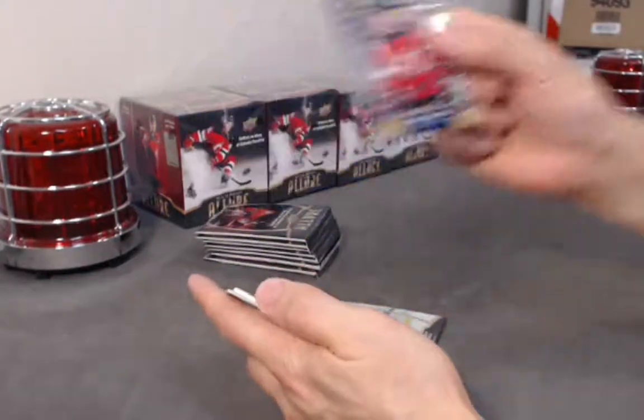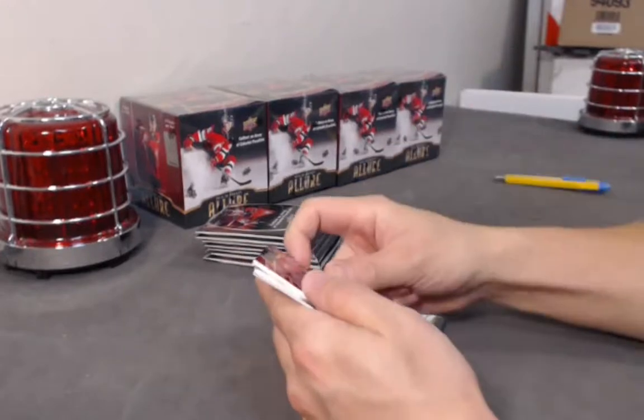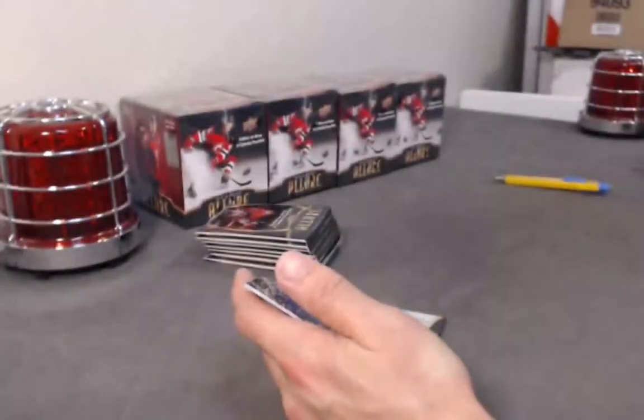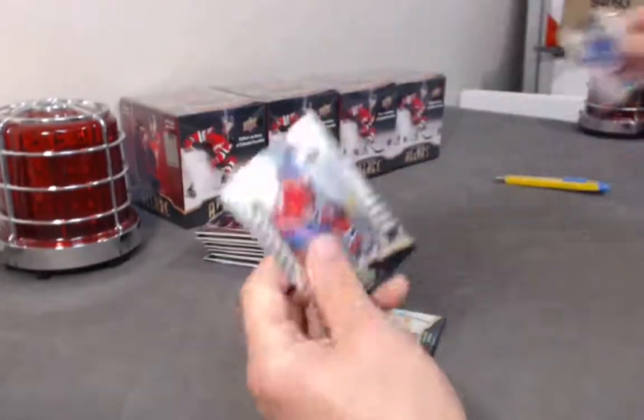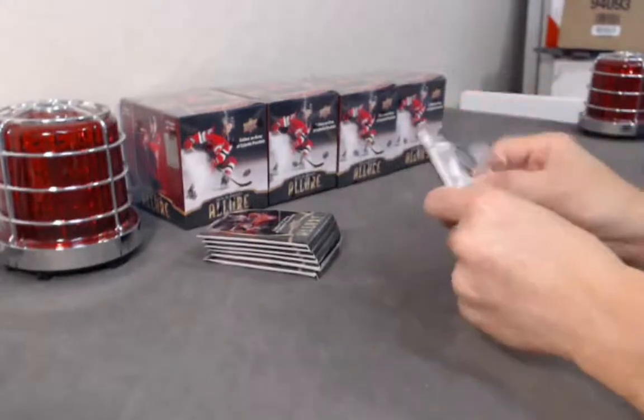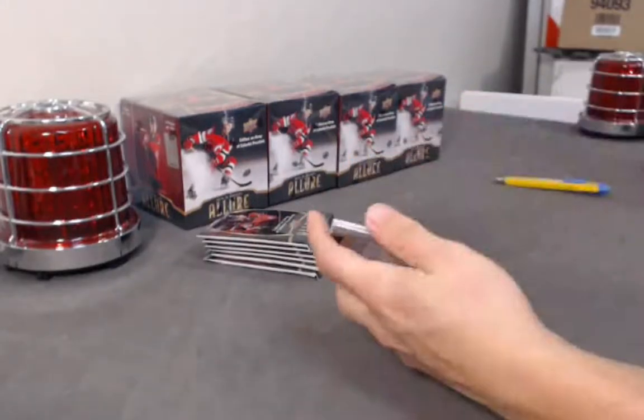Base Nathan Bastion top 50. Rookie jersey — Max Varanu red rainbow jersey. Adam Fox base. Suzuki base. I think there's an average of about four hits per pack.